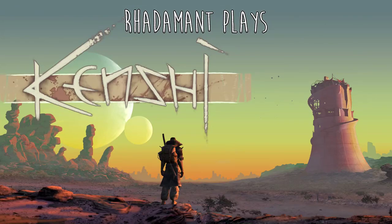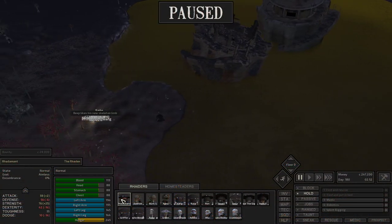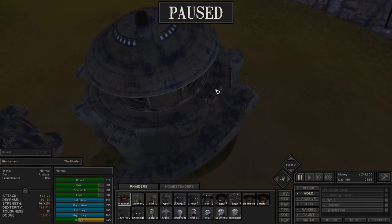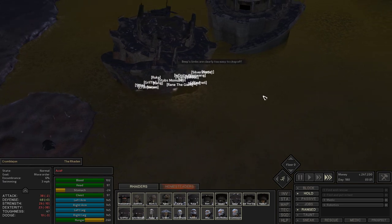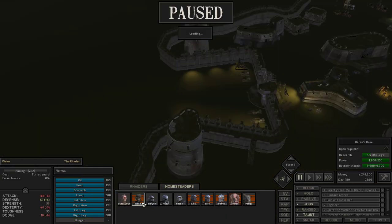Hey everybody, Ronan here. Thanks for tuning in to episode 110 of Kenshi. So last we left off, we did some gorilla hunting, and it was a little buggy. Basically the gorillos that we had hunted didn't really spawn correctly and were underwater or just sort of like broken line of sight, which is honestly not ideal.